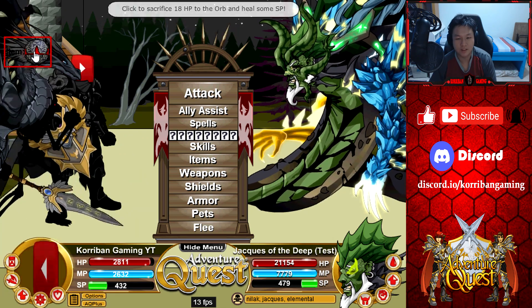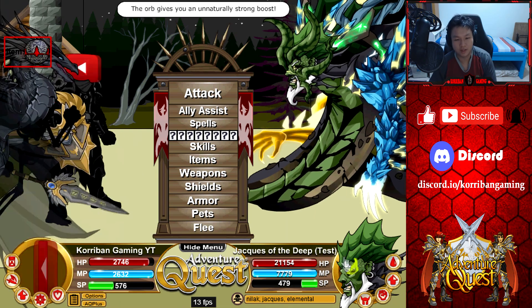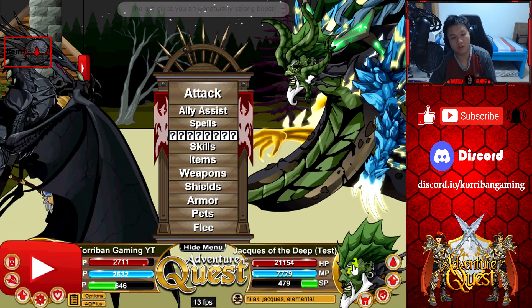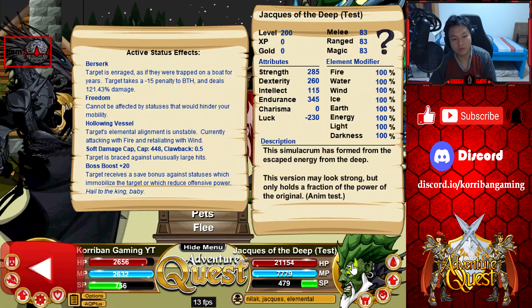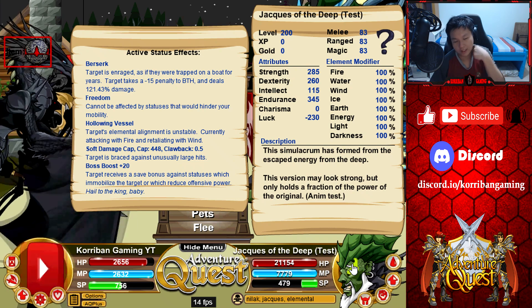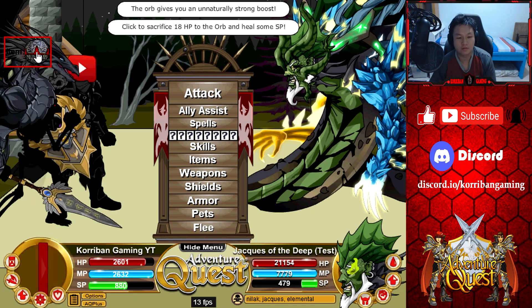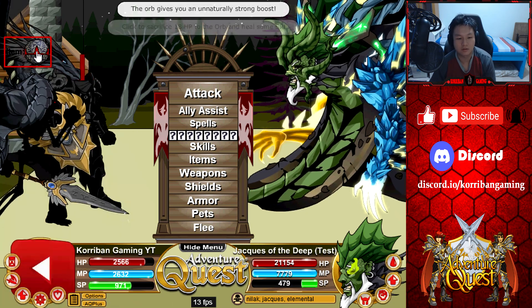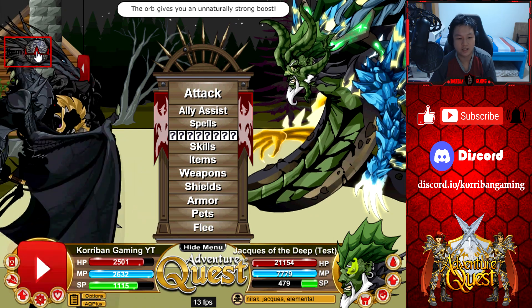So this Jax has a soft damage cap, freedom, boss boost — you know, the standard things that every boss will have. He also has this hollow thing whereby he will retaliate with an element each time you hit him. So it's like backlash and he also hits with a different element not every turn but every few turns. That's something you got to watch out for when you're hitting him as well as when you're tanking the attacks from him. You want to pay attention.